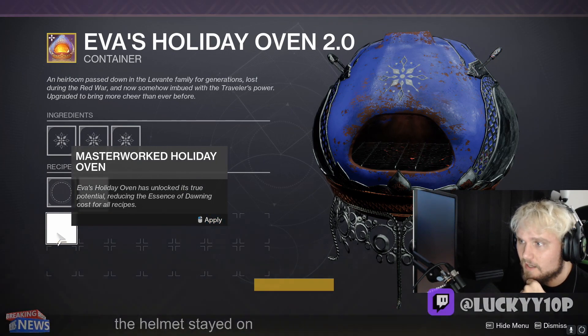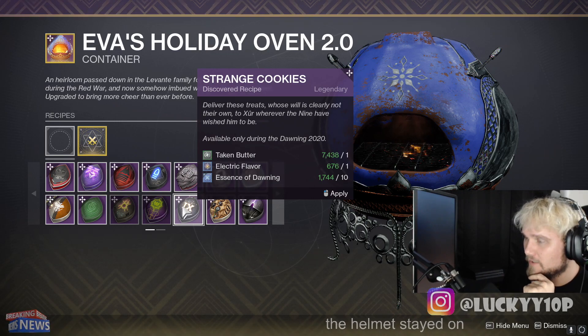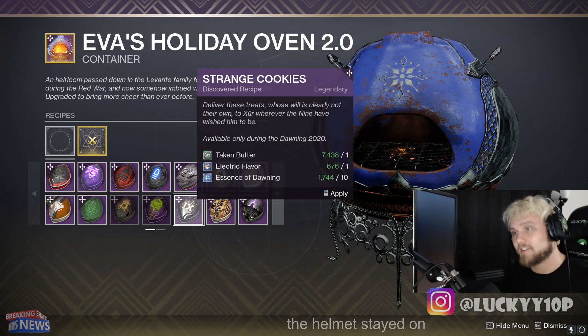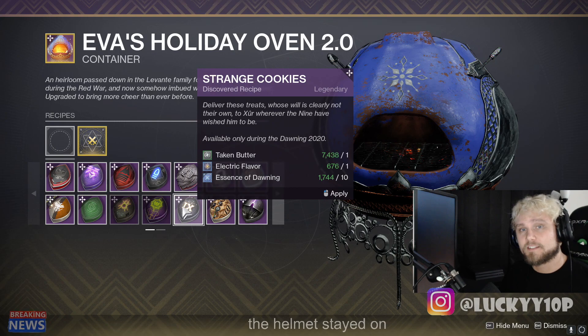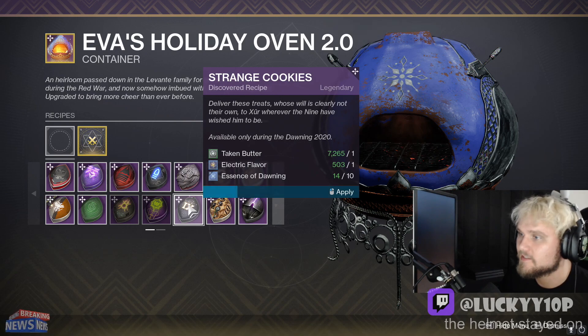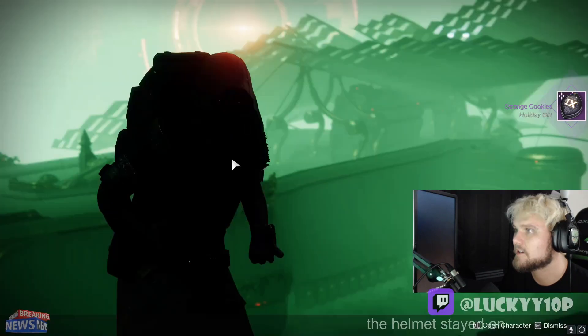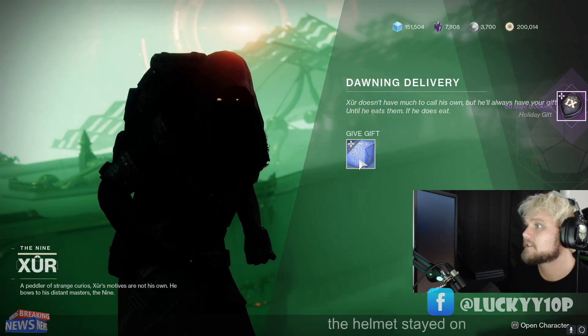I just masterworked my oven so that's a big feels good. We have about 1,744 Essence of Dawning and I have a bunch of packages sitting at Eva Levante waiting for me, so I'll pick those up from Eva after I give all these to Xur - roughly about 2,000 in total. So many mouse clicks later, we have now used up all of the Essence of Dawning. Now it's time to turn these bad boys into Xur and see what goods we get.